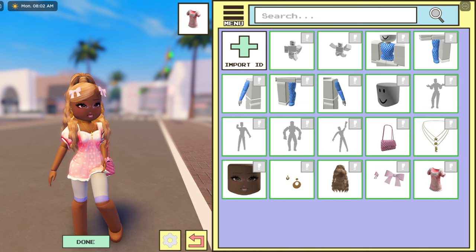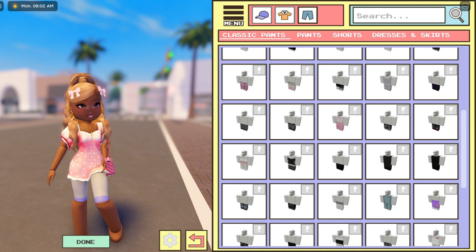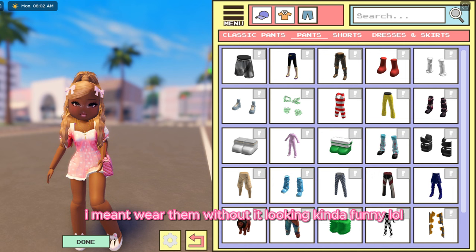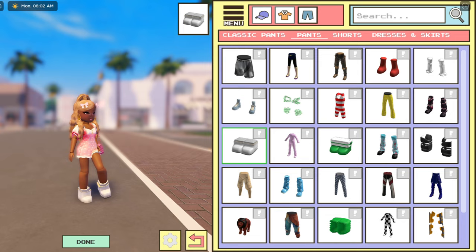I'm going to unequip the classic shirt I've got on. Also, you are going to have to wear some classic shorts or something like that underneath — go to Pants, Classic Pants, and just wear something super short so you don't see the leg seams. I just click on anything that's short. You can also wear shoes — in the Pants section there are a lot of shoes and you can actually wear them, as you can see here.